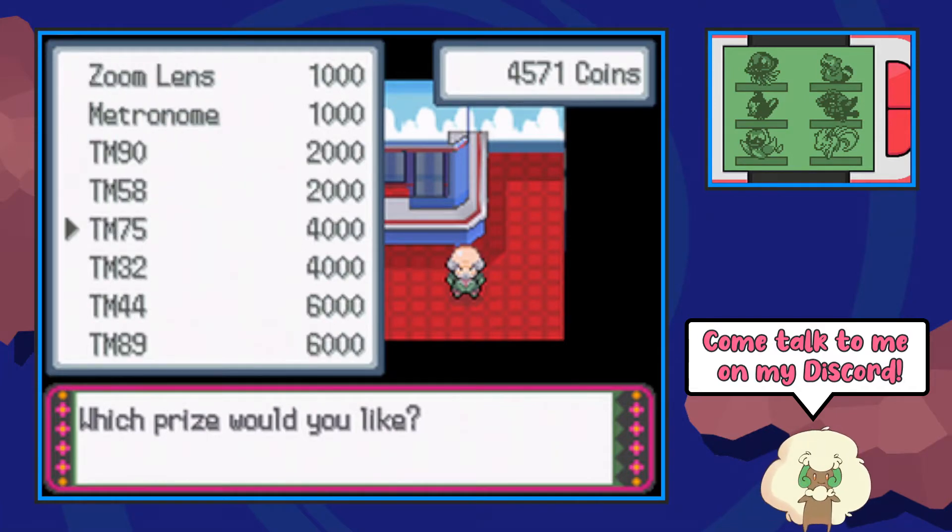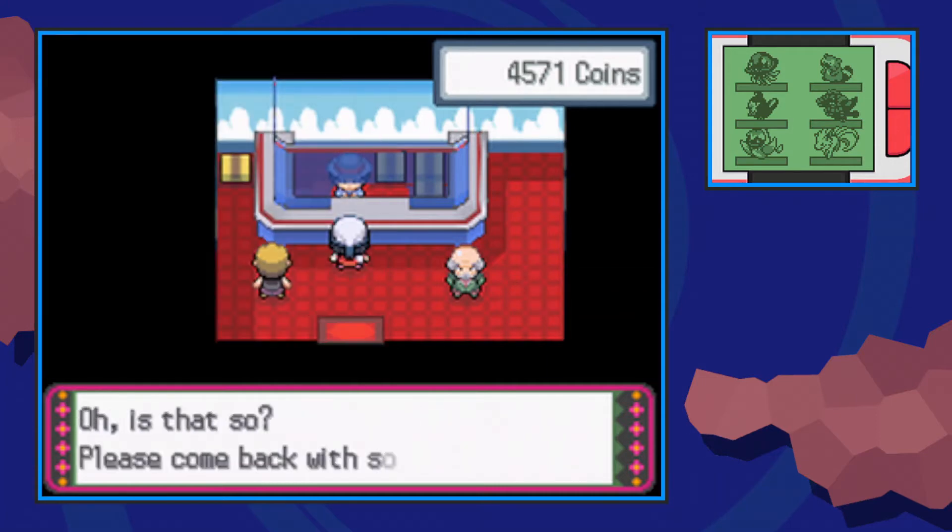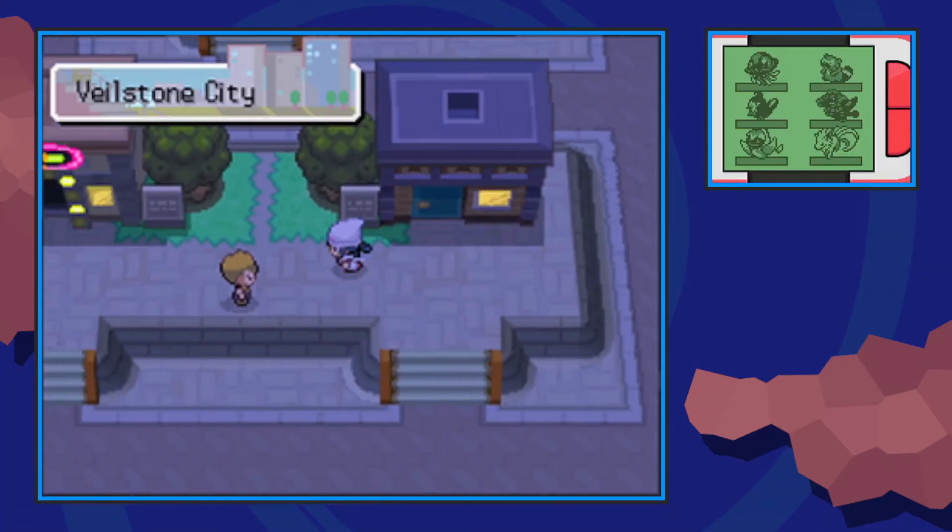You can see a list of TMs here — make sure you get the right one by choosing it, and she will tell you specifically what move it is. TM44 is Rest and it will cost you 6,000 coins, so if you don't have enough for that, make your way over to the Game Corner which is directly next door.